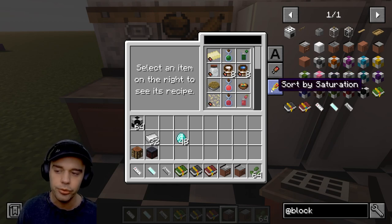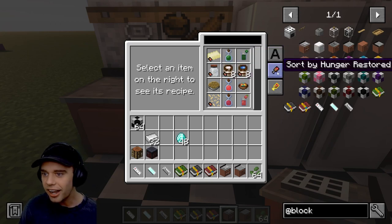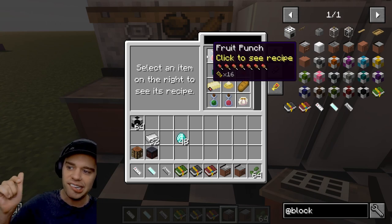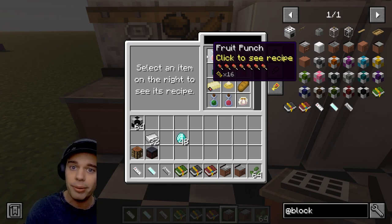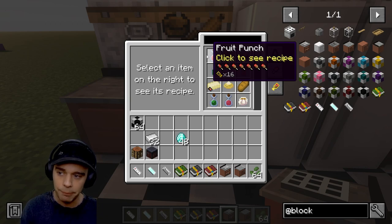You can sort by saturation - if you want to make the most saturating food you would sort it like this; you can see butter has a ton of saturation. You can also sort by hunger restored - the best thing I can make here is a fruity punch. To see all the hearts and saturation points on food, that's actually a different mod called Apple Skin - I'll leave a link below.